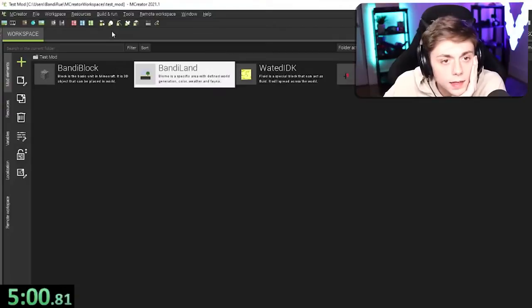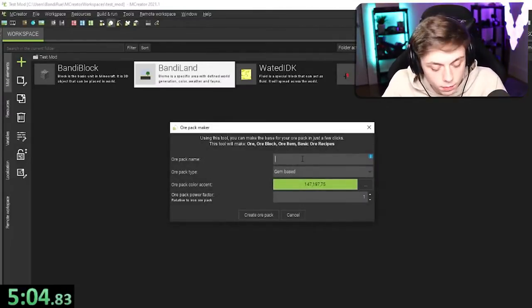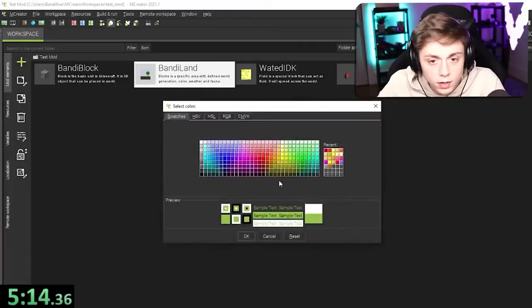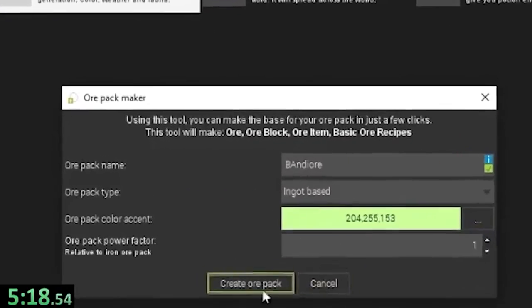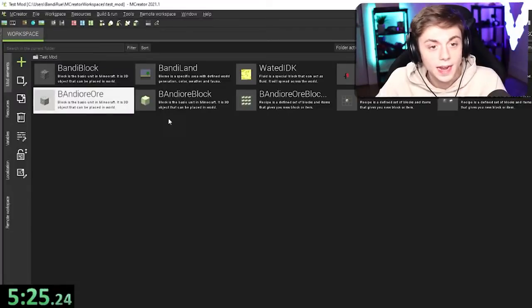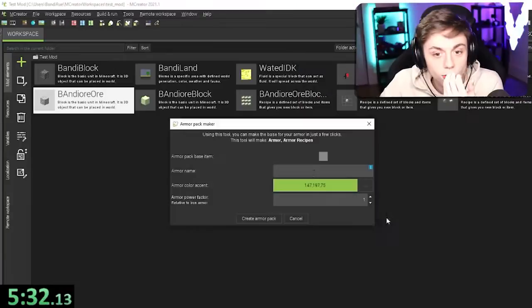Halfway in — I think I want to make an ore. Or pack name will be Bandy Ore, gem base, ingot base — I think that'll be cool. Or pack color, let's stick with the theme a little bit. Create ore pack. That's a lot — it basically did it for me! 30 seconds and I have an ore in the game.